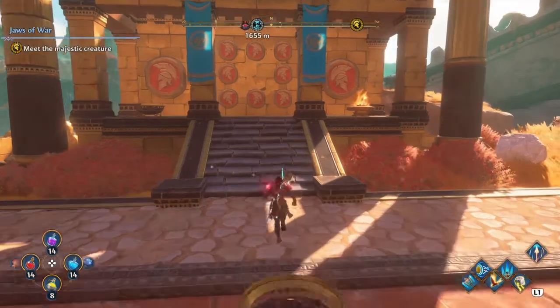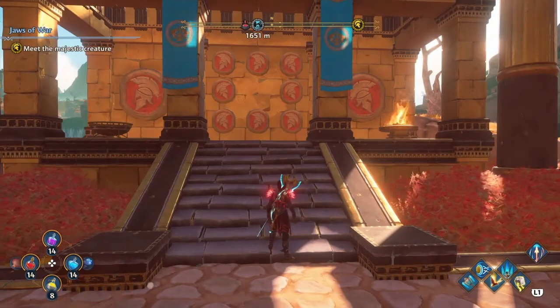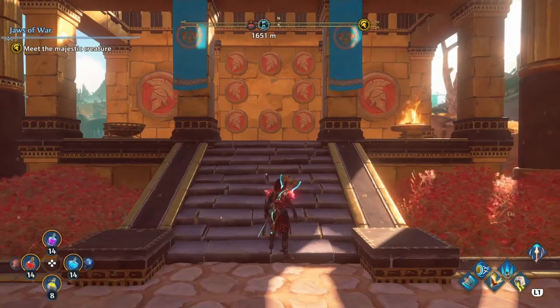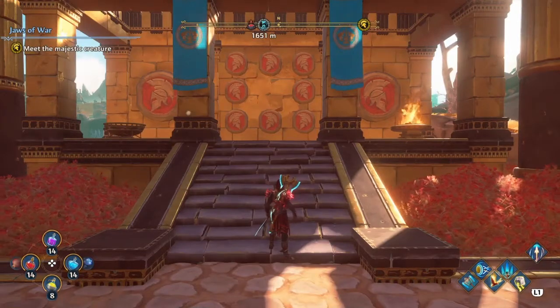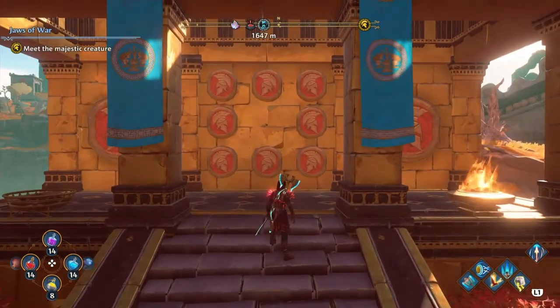For this small lyre and normal chest, you want to follow what the shields on the wall are looking at. The ones that are looking right you're going to want to light, and the shields that are looking left you're going to want to leave unlit. Let's go ahead and take a look at this.